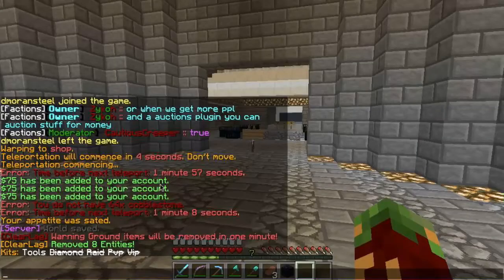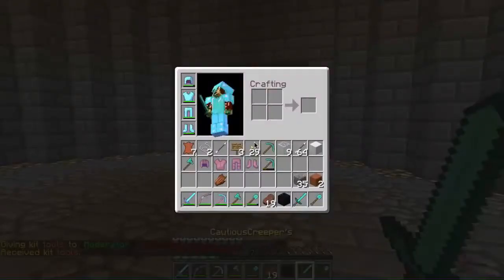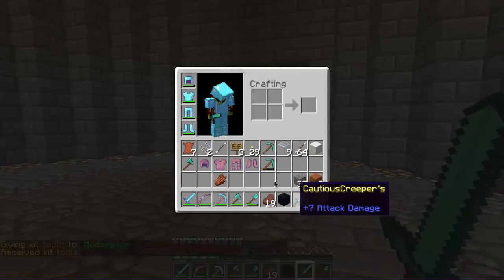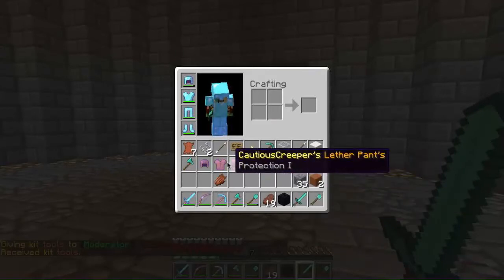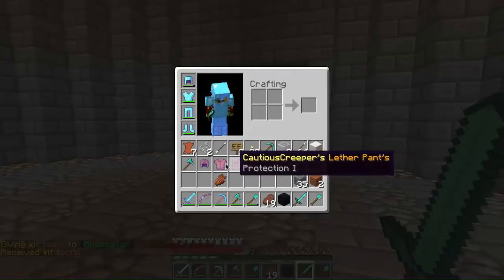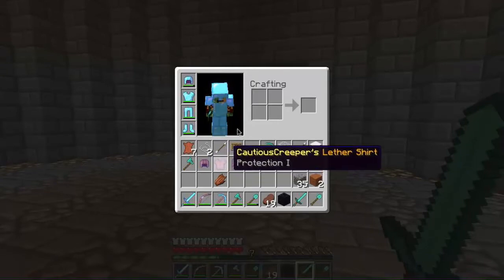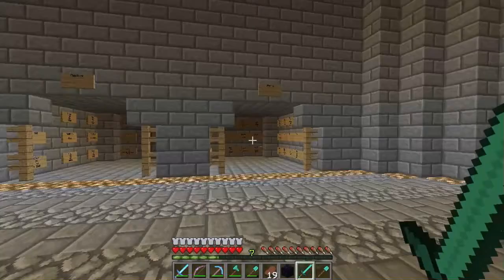There's a tools kit, diamond kit, raid kit, PVP kit, and VIP kit. The tools kit is actually pretty OP — it's the basic kit, slash kit tools. You start with a diamond sword, diamond shovel, and enchanted leather armor. You basically get full diamond materials except for the armor. You get Protection 1 leather armor, which is pretty cool.